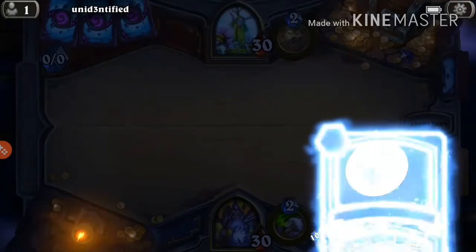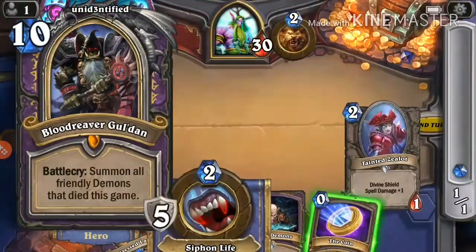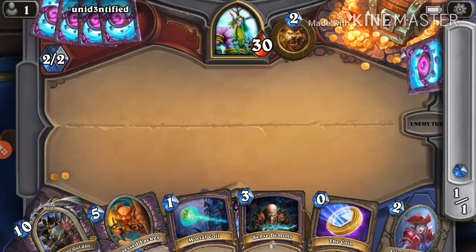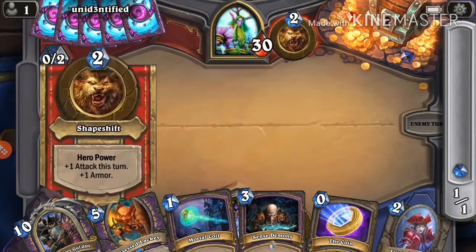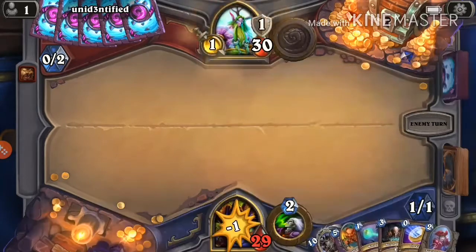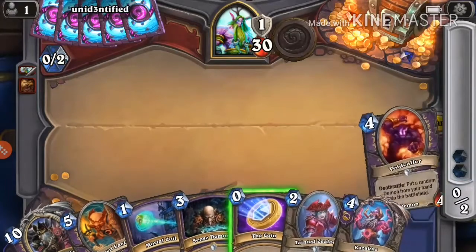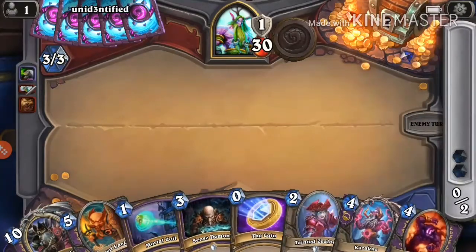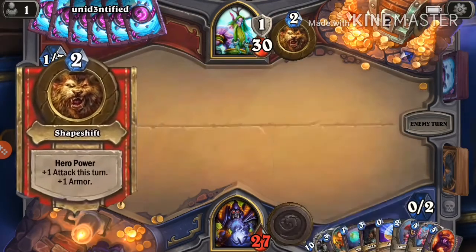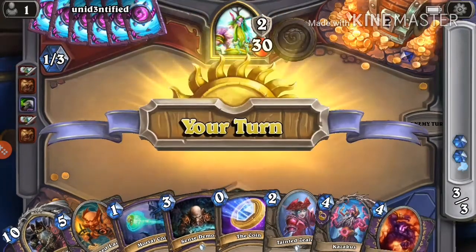Alright, I'm gonna throw everything except Mortal Coil and Sense Demons. We drew Blood Reaver and the Lackey — that's fine, we already have some early game going for us. We drew Kazakus and a Void Caller. We're probably gonna Sense Demons next turn — let me think about that decision first. Next turn we'll have 9 cards, if we Sense Demons we'd go up to 10.